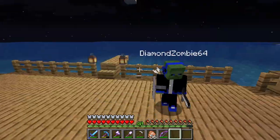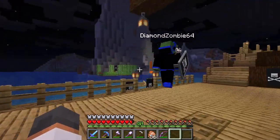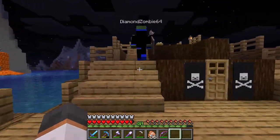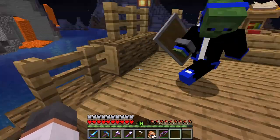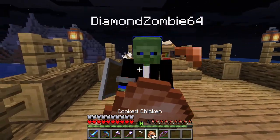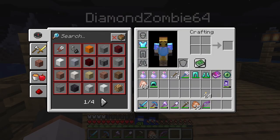Give me your lunch. I did half a heart, Diamond Zombie. Because you're Diamond Zombie, the chest plate is enchanted. I said it has Protection IV.